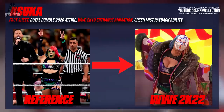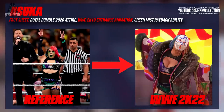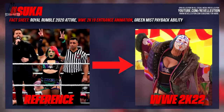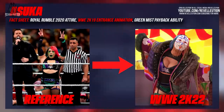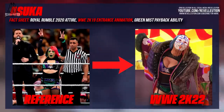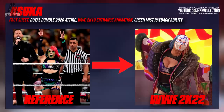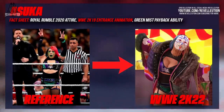Next up is Asuka, who we've seen quite a lot of in recent weeks. As confirmed quite some time ago, Asuka is sporting her Royal Rumble 2020 attire, and although I previously mentioned it looks as though she may have a different entrance, it did confirm my suspicions that Asuka this year has the same entrance as seen in 2K19. I was a tad disappointed at first being the huge Asuka fan that I am, but it still fits her down to a T. Asuka also comes with a green Miss Payback ability, which is pretty cool when using against opponents even if it often results in a DQ.